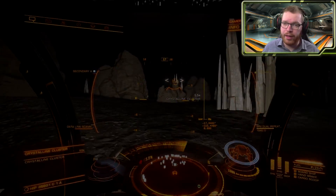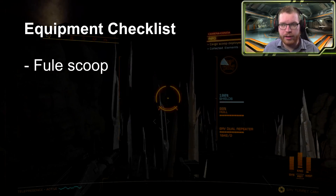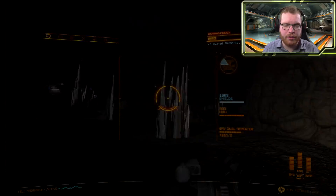Before you head out you should do a few things. In terms of equipment, a long range ship is good, a fuel scoop is obviously needed to make that kind of distance, and you will need a detailed surface scanner and an SRV. Nothing too fancy.